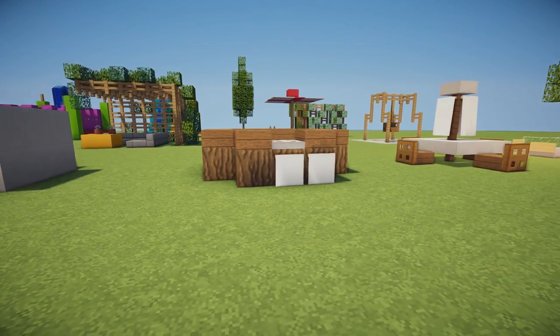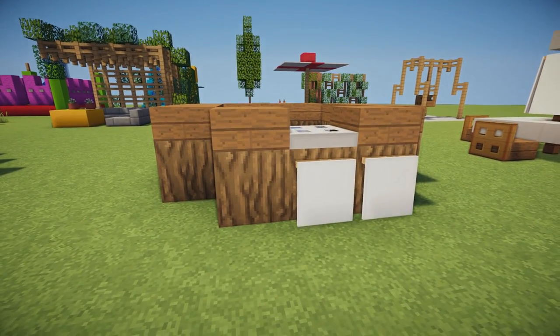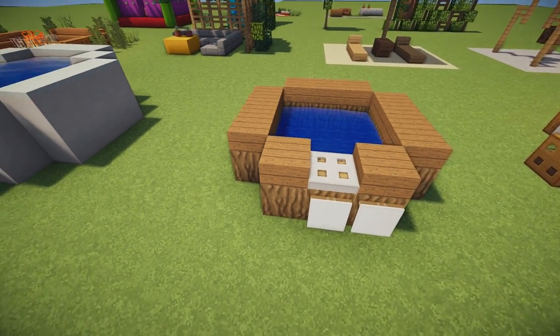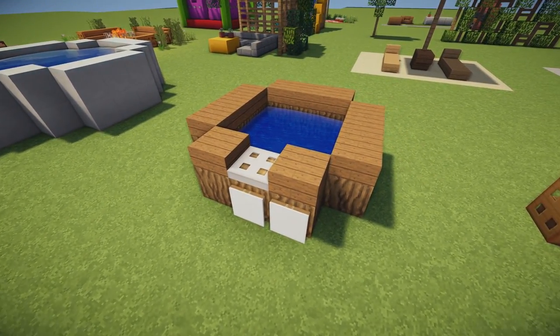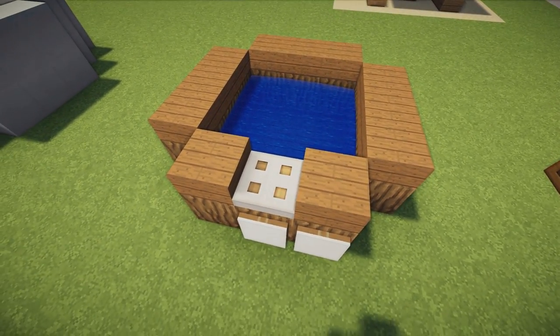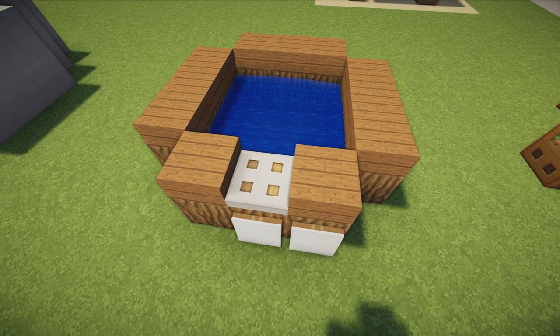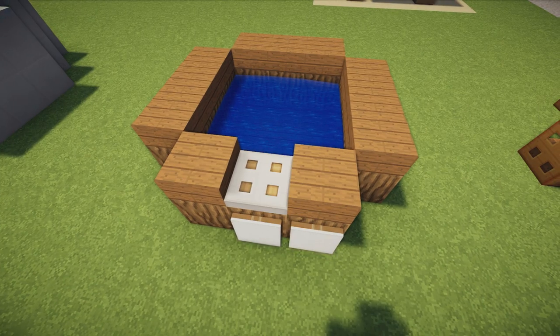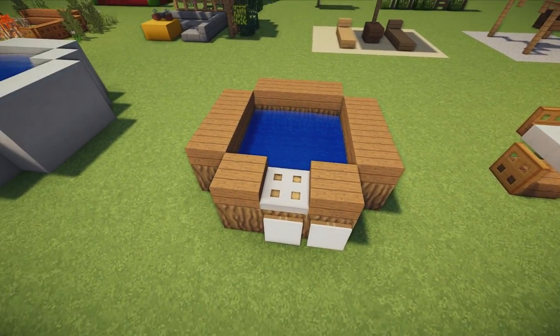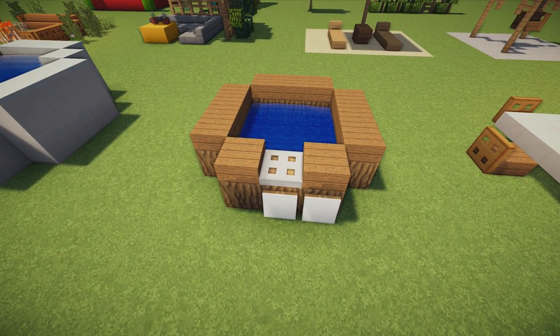Coming up at number three, we have a really nice hot tub design — I actually use this in my top five hot tub designs in Minecraft video, link in the description. This is a 3x3 block space with oak wood all the way around, spruce planks on the top, a little iron trap door in the centre block, some banners on the front to represent towels, and of course water in the middle. It looks very nice in pretty much any house — an all-round great looking hot tub.